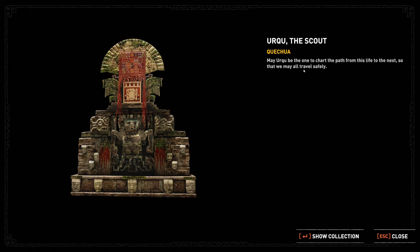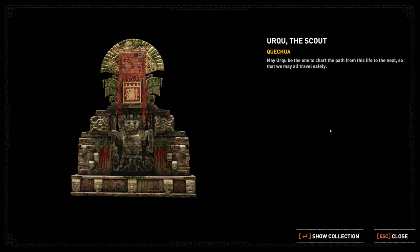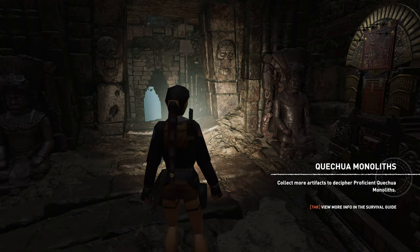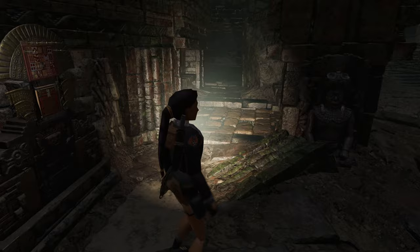'May Urku be the one to chart the path from this life to the next, so that we may all travel safely.' This is like a shepherd of the dead figure. What is Quechua — is that their language? Quechua monoliths — collect more artifacts to decipher proficient Quechua monoliths.